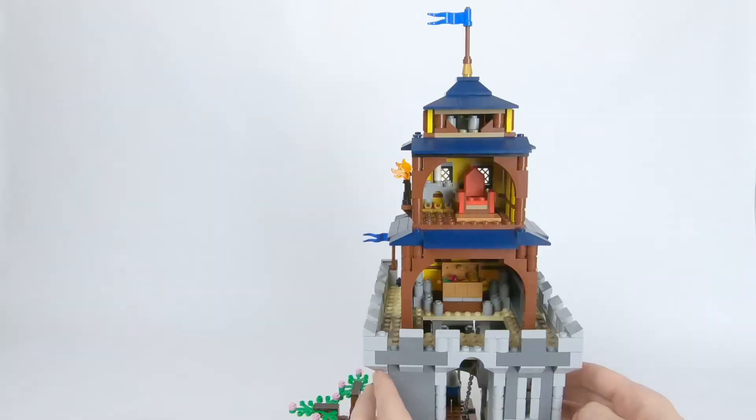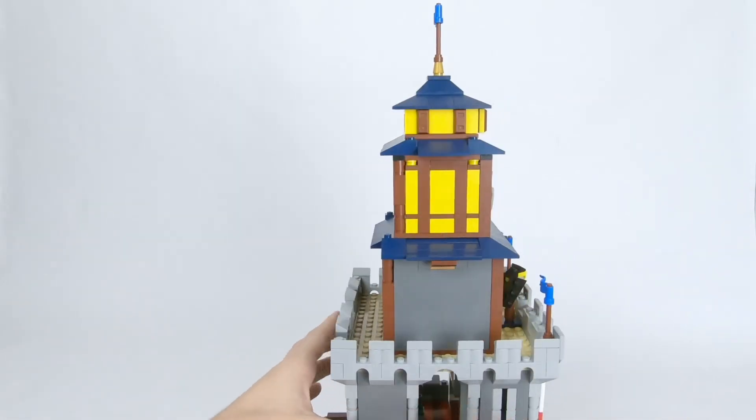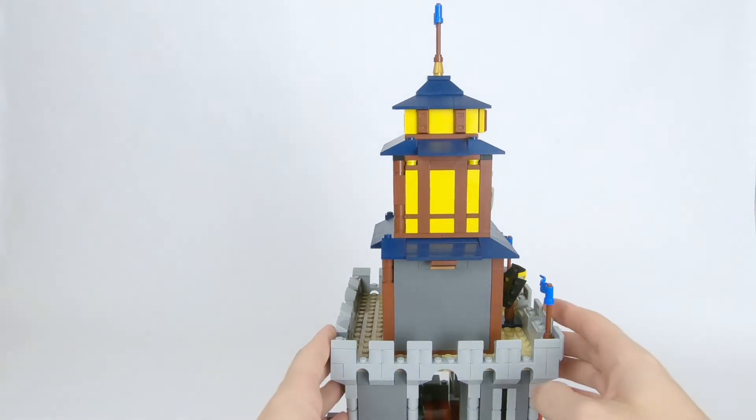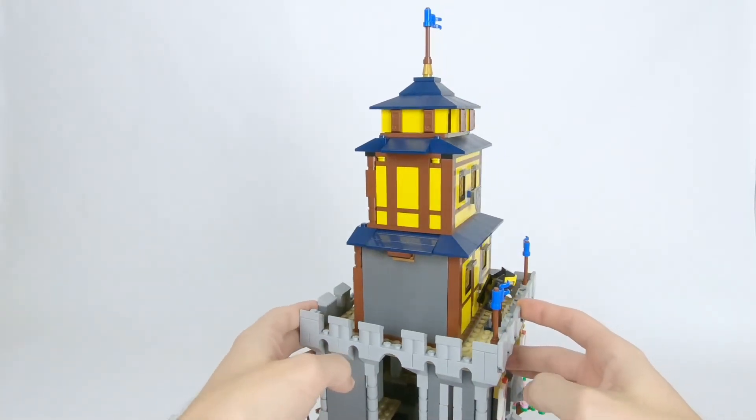This is a true alternate build, meaning that you only need the pieces from the original set to build this design, and as you can see I even kept the original dragon build as well. Since I was fairly limited on available bricks, there is one wall comprised of just gray panels — in-universe it has yet to be painted. If you wanted to, you could easily swap those out for a few additional yellow bricks.